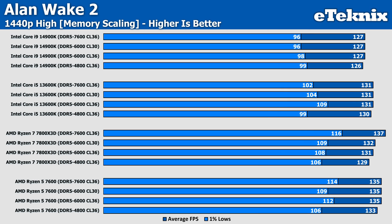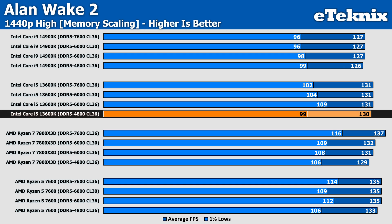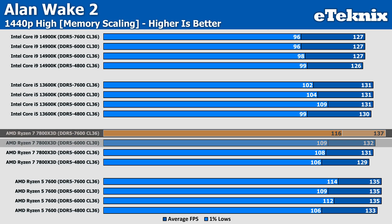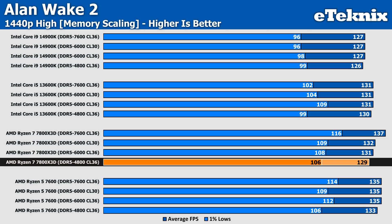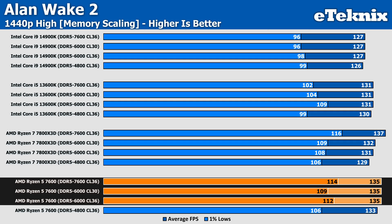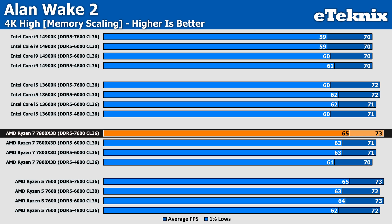At 1440p, Intel again shows very little difference — just a single FPS on the i9-14900K, which I chalked up as margin of error, and the same on the i5-13600K separated by just a single FPS when moving to 4800MHz memory. The 7800X3D saw the biggest difference, with 7600MHz speed commanding a 4% increase in performance over 6000MHz CL30, and a larger 6% over 4800MHz memory. Though the Ryzen 5 7600 sees less improvement over 4800MHz and matched performance across 6000 and 7600MHz regardless of timings. At 4K the differences are much more negligible, with only 1 or 2 FPS separating outputs, though faster memory is the ticket to really squeeze out that extra performance on the 7800X3D.